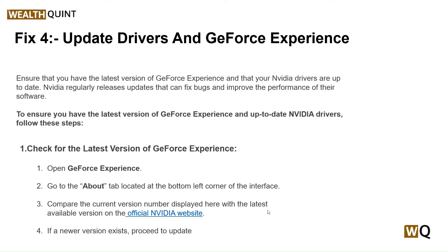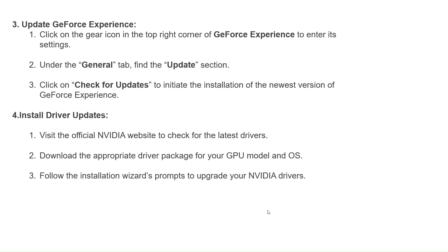To check for the latest version of GeForce Experience, open GeForce Experience and go to About, then locate the version number in the bottom left corner of your interface. Compare the current version number displayed with the latest available version on the official NVIDIA website. If a newer version exists, proceed to update.